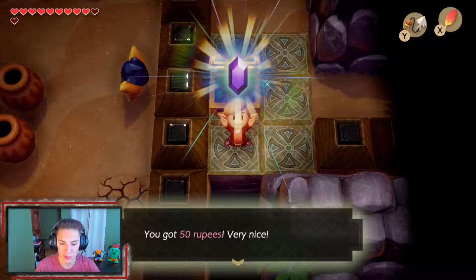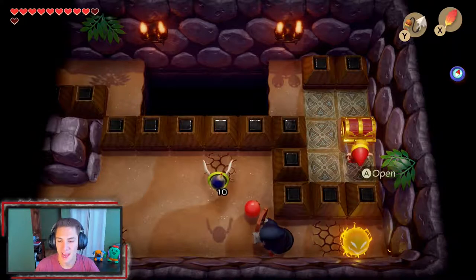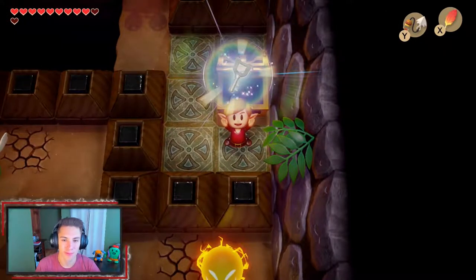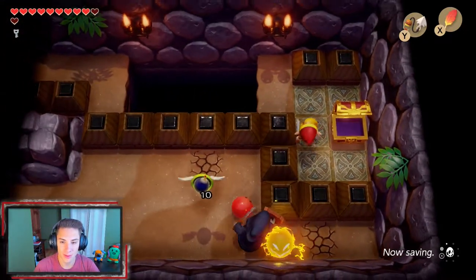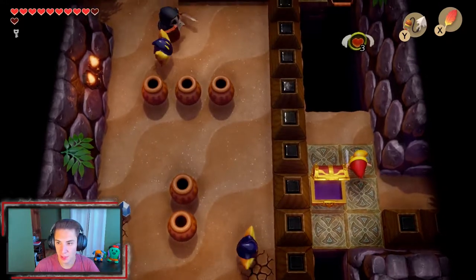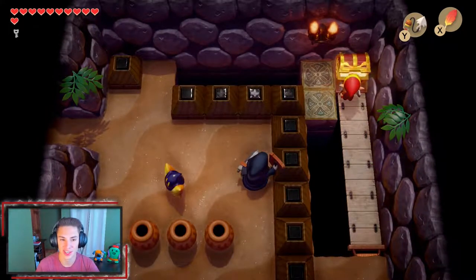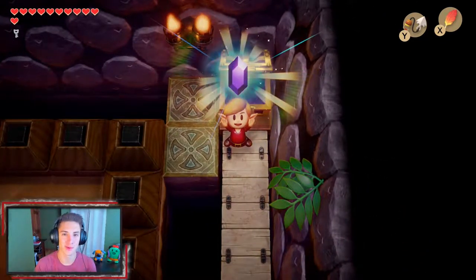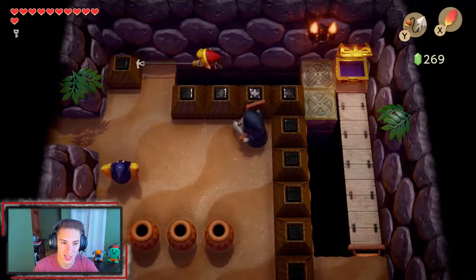We grab the 50 rupees chest, then use the hookshot again to get to the next chest with a small key. We head left and then up, grabbing three hearts and one more chest. There's actually one more chest we need to get, and everybody knows what that is — the nightmare key to unlock the boss door.